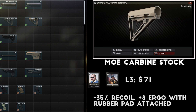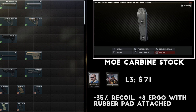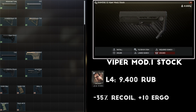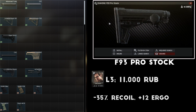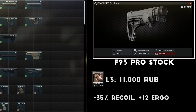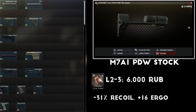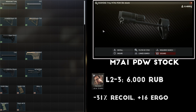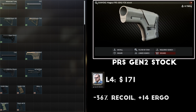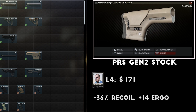The MOE series is sold by Skier and Peacekeeper level 3 for about $70 and gives more recoil reduction, with the Viper stock sold by level 4 Mechanic for about 9,000 rubles giving higher ergonomics. The F93 Pro stock is an interesting option that doesn't require a buffer tube and gives pretty good recoil reduction along with high ergonomics. The Troy M7A1 PDW stock is another specialized one that doesn't require a buffer tube and gives the highest ergonomics boost possible on an M4. The PRS Gen 2 stock from the RSAS can also fit on the M4 with the A2 buffer tube, giving it a distinct visual along with some nice stats.